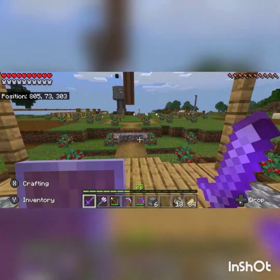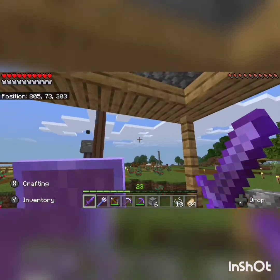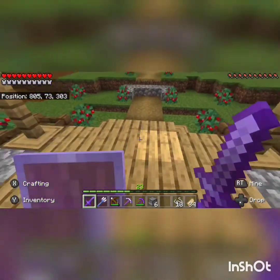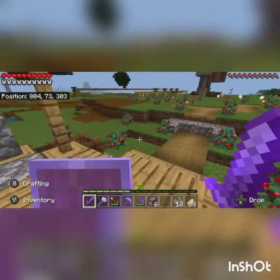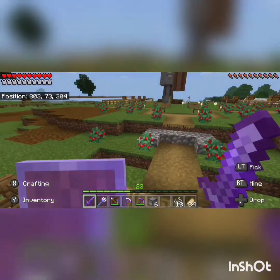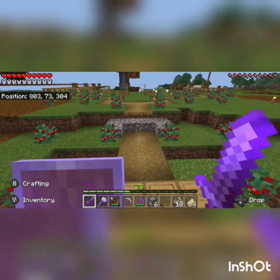I went on an adventure. Our nether portal was over there — the mining one — and it's like 5,000 blocks in that direction. So on the way back, of course, you went into different biomes. I got sweet berries. I gave him 11 sweet berries. And let's just show you what he did with it.